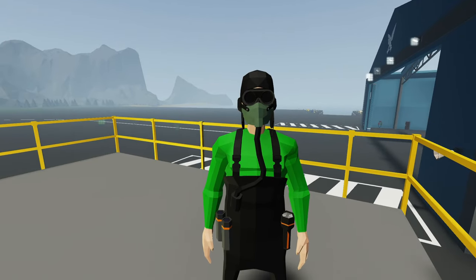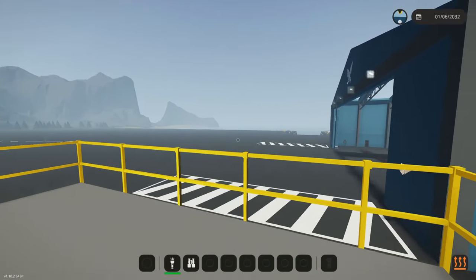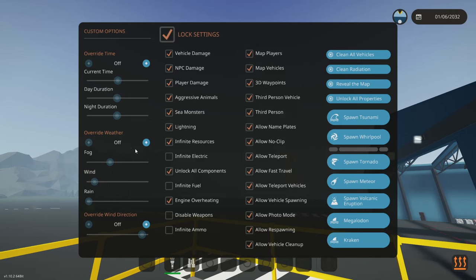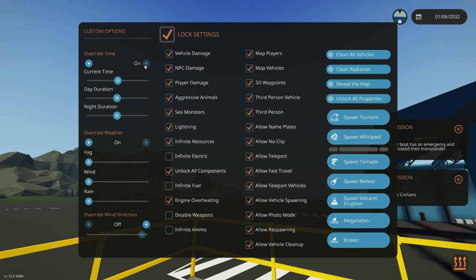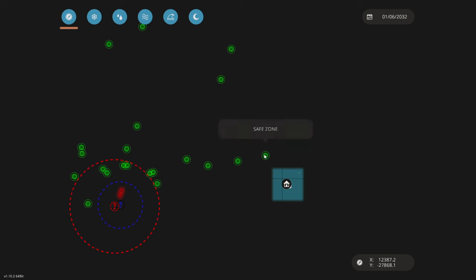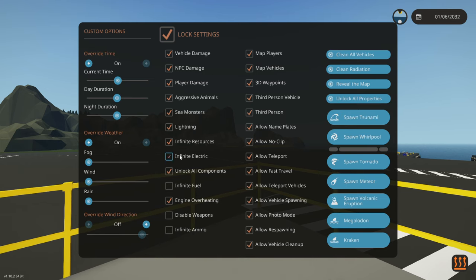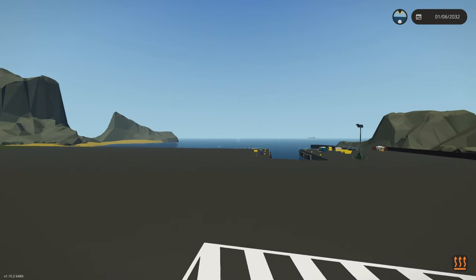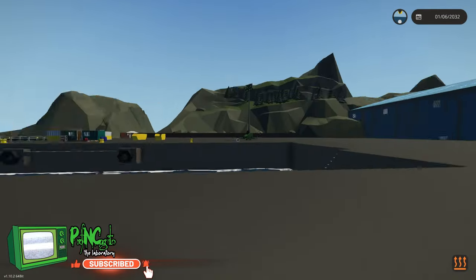Hello everyone, welcome back to some more Stormworks. We're at the creative base because I've got something creative to show you. I started a new world because we needed a world without add-ons. Let's override the time, clean all vehicles, reveal the map, unlock all properties, set infinite electric on — that's everything we need. This is a regular world, no additional things needed.